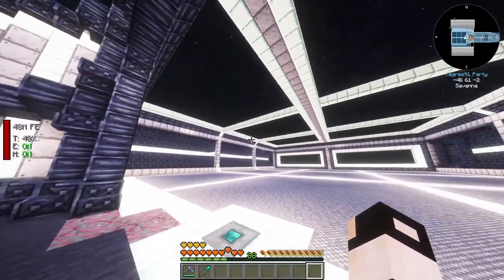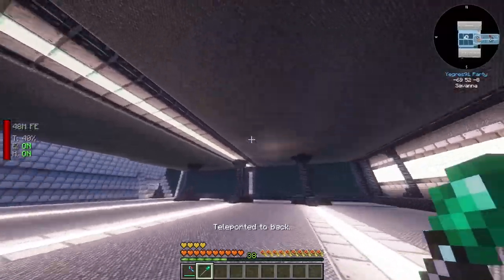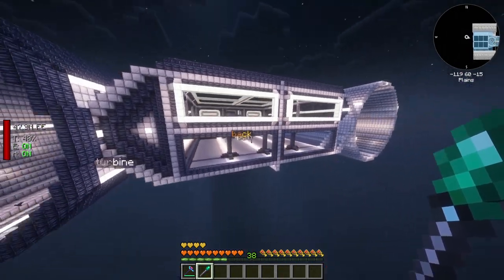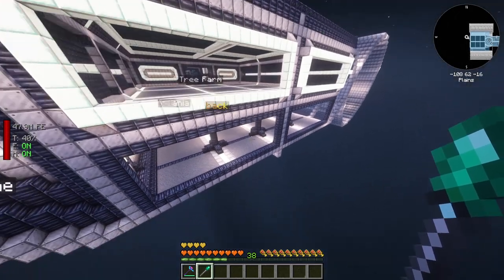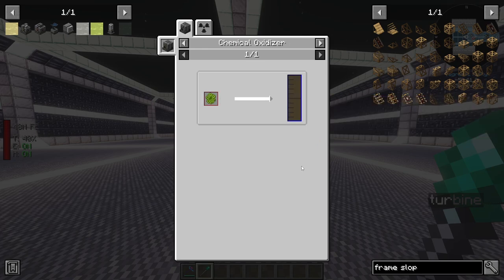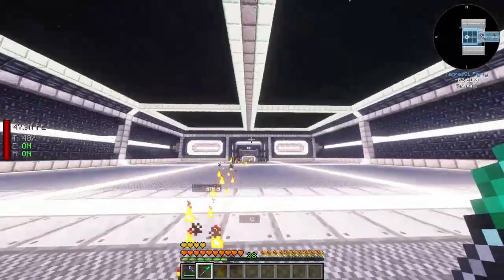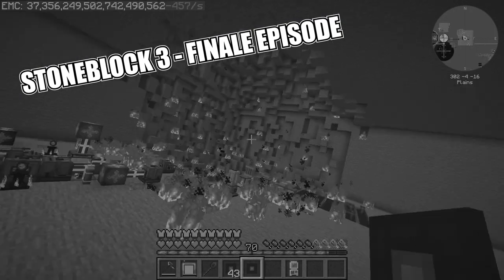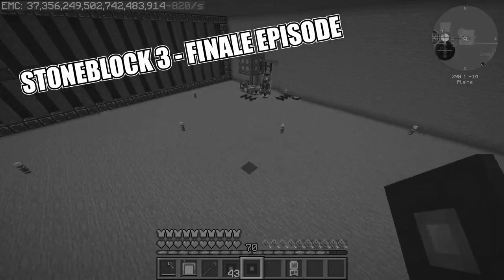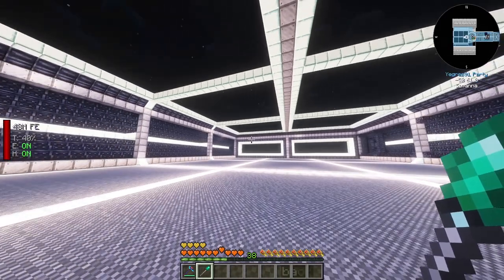I completely removed the tree farm and replaced it with a futuristic-looking room. Downstairs is the second floor so if we need more space we can go downward - useful if the fission reactors are huge. Our next quest is getting a fission reactor because we need plutonium, and to make plutonium we need nuclear waste which is produced from fission reactors. From my stone block series you might remember the fission reactor blew up on me - that was a nightmare that took two days, which is why I dislike fission reactors. Hopefully this goes better.